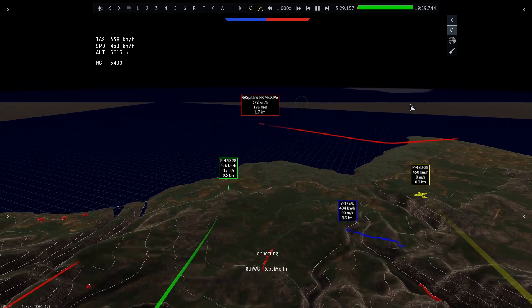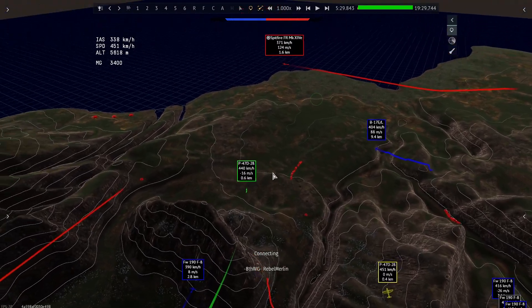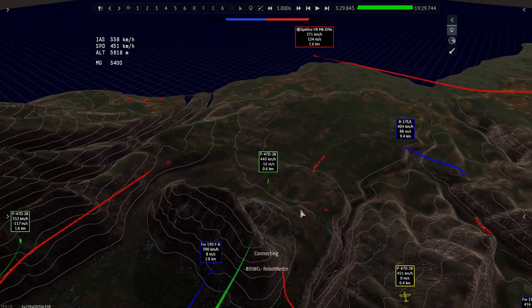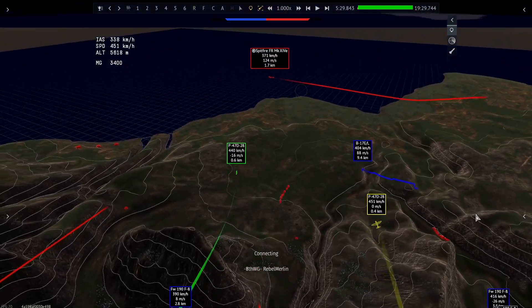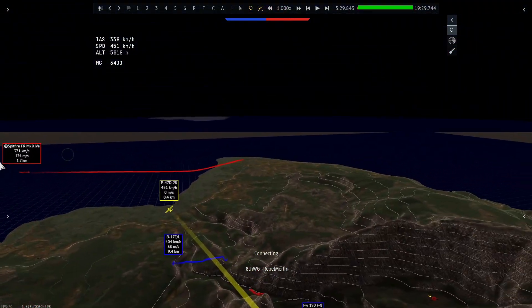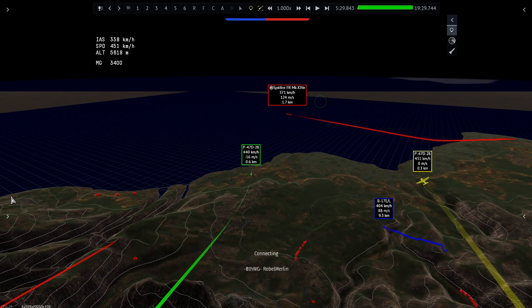Coming into this turn, instead of doing a bracket — which we'd do if he turned in to engage us — Flank has the lead, so I communicate with him over comms and follow him. It's my job as the free fighter to scan the area to make sure we're not going to get jumped, and to position myself to attack the bandit in case Flank misses.